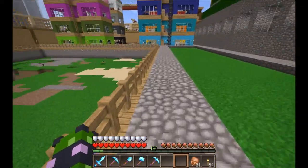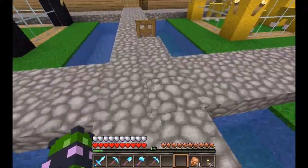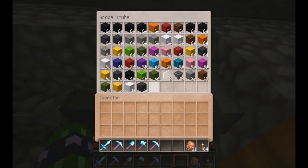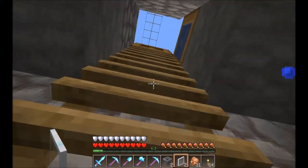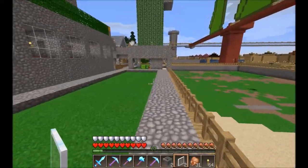Zum Abschluss gucken wir uns jetzt noch mal die Wolle an, die sich angesammelt hat. Trotz dass wir jetzt da hinten oder hier unten arbeiten, die Schafe arbeiten für uns ja auch weiter. Die Doppelkiste ist fast voll.